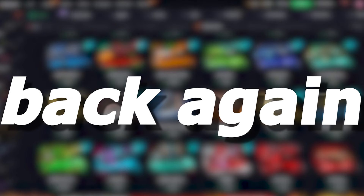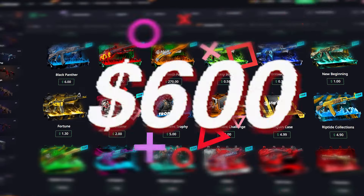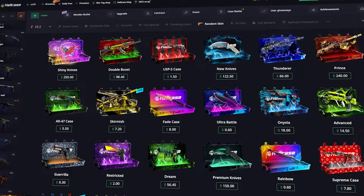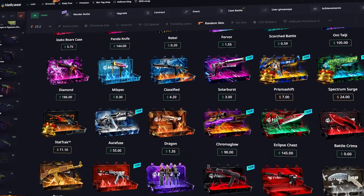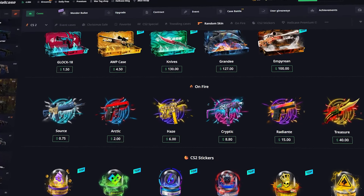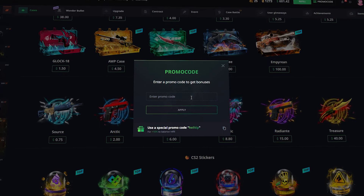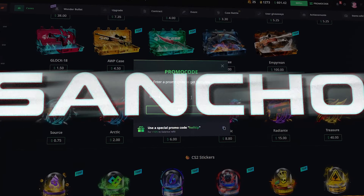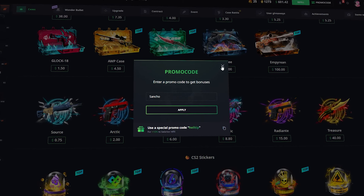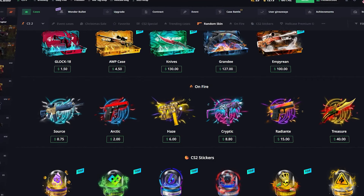What's up guys, it's Sancho back again with another video. Today we're gonna be playing on Hellcase with a $600 balance. We're gonna be trying to make some profit — a lot of the cases we opened are not on sale anymore. If you'd like to try the site out, click on the promo code section, enter code Sancho. You're gonna get a 10% deposit bonus as well as some free money if you haven't tried the site out yet.